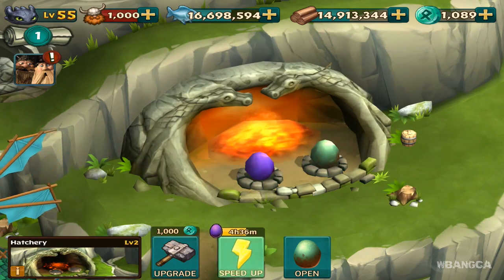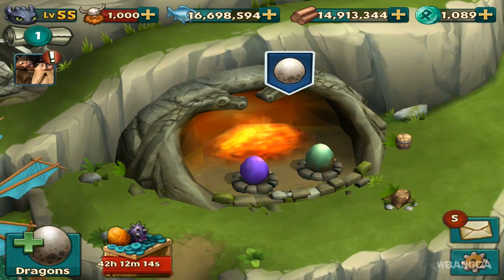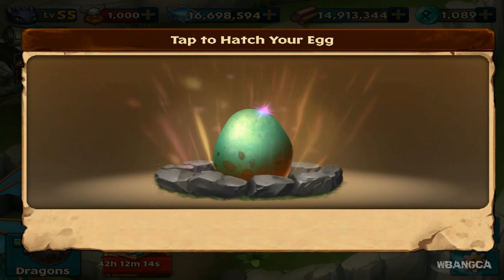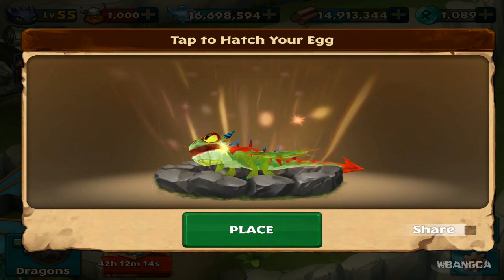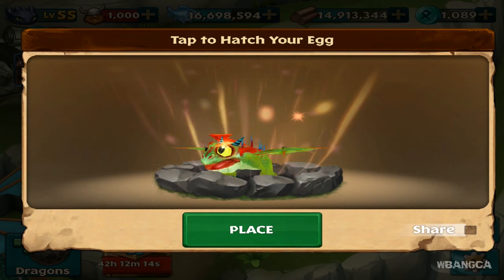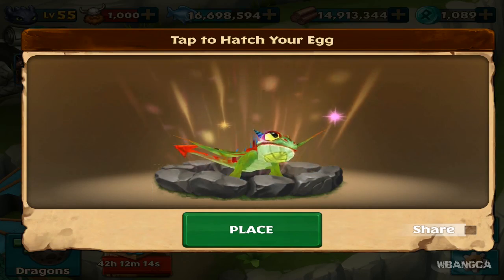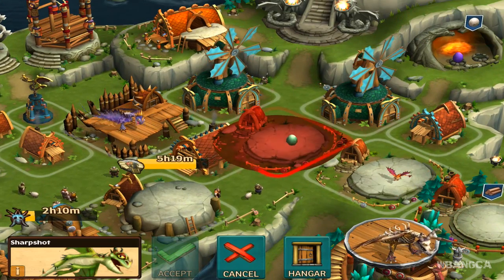There's actually four to four-and-a-half hours left on this — I thought it was done since there's no bar. That egg is popping up right there. This is Sharp Shot. Here's the egg and we're going to hatch it. It has a green body and a red splotch that goes from the top of its head to the tail — that's pretty much it. Here's the front view and now we're going to place it.